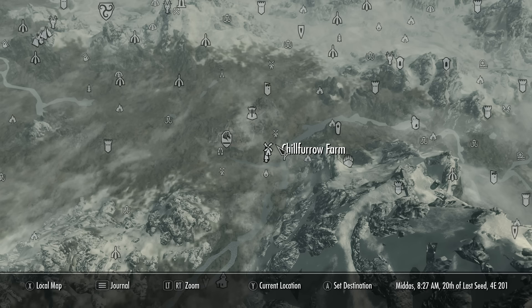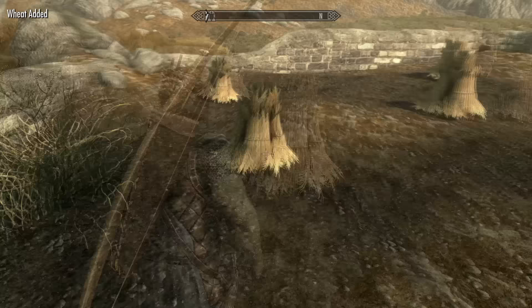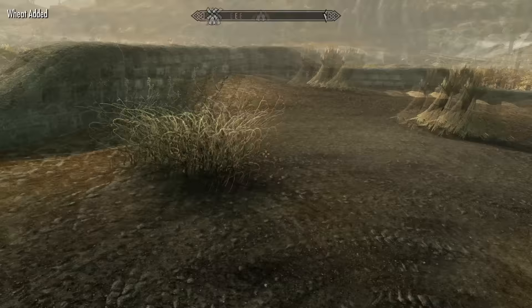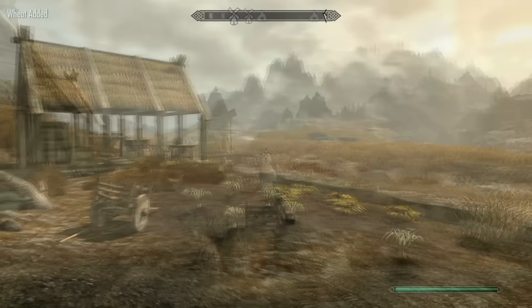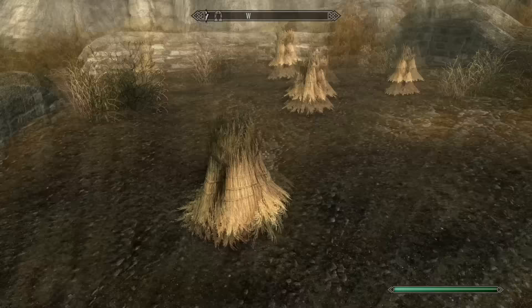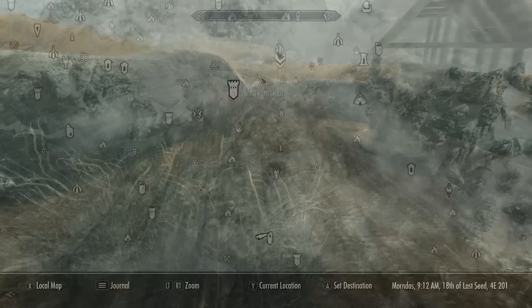First let me show you where to get the ingredients for the first potion. To start off we're going to need some wheat — this is a really common ingredient and can be found at most farms around Skyrim. For example there's one here near Whiterun and you can just come here and harvest all of the wheat; it doesn't count as stealing. You'll pretty much find farms outside most major cities, so just do a tour around the map and collect as much wheat as you can.